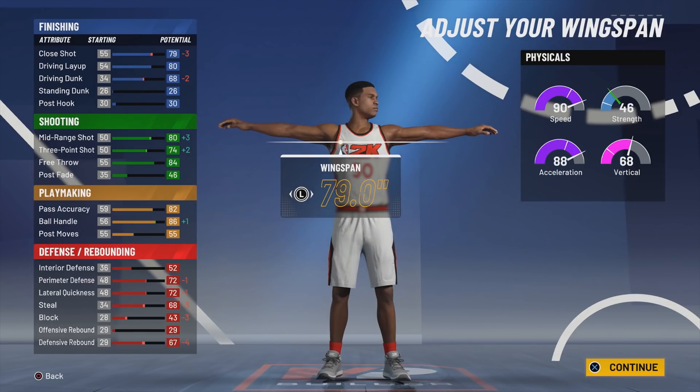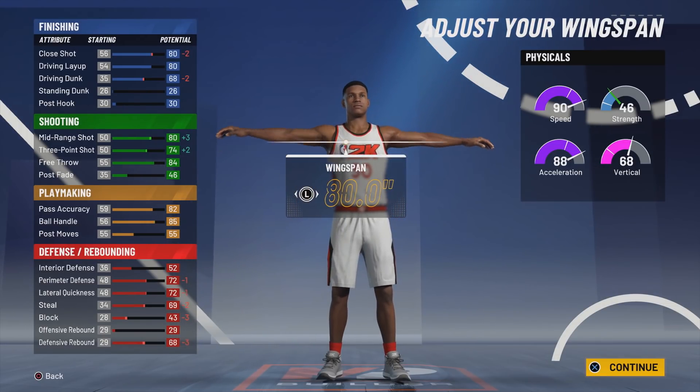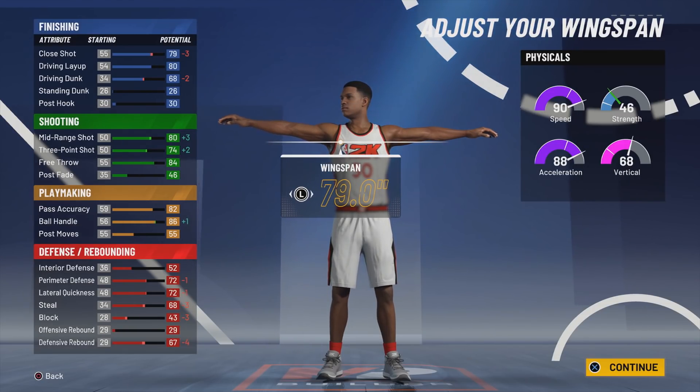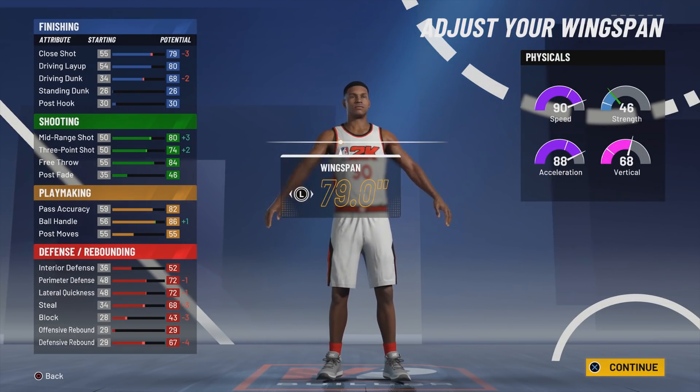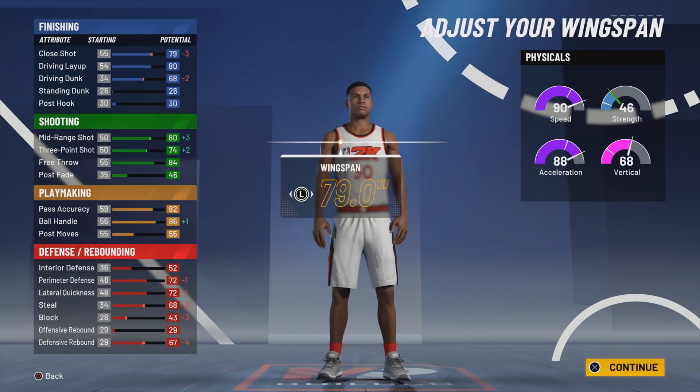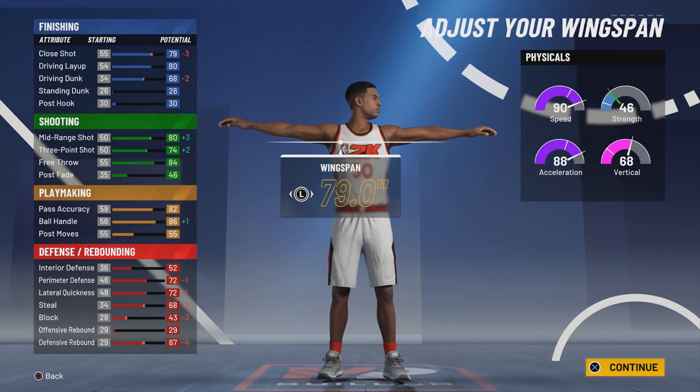For wingspan, I would just go minimum wingspan — I feel like there's no reason not to. One big thing minimum wingspan does for you: your ball handling goes from an 85 to an 86. Right when the game drops, you can speed boost with an 86 ball control. You'll have a 74 three-pointer which, at 99 overall, becomes a 78 or 79 three-pointer — high enough that you will green every open shot. That is a really, really high three-point rating. Your driving dunks at 68 means you should be able to get a dunk every time you go to the hole, and an 80 driving layup is really high — you will unlock the long athlete layup package.